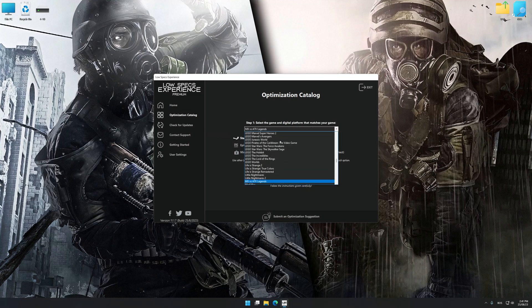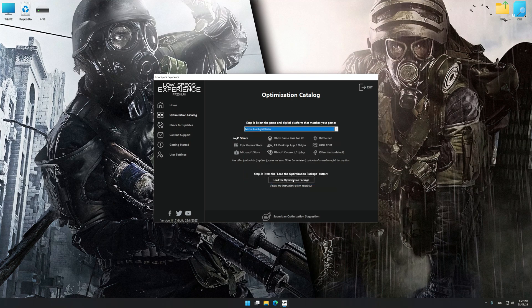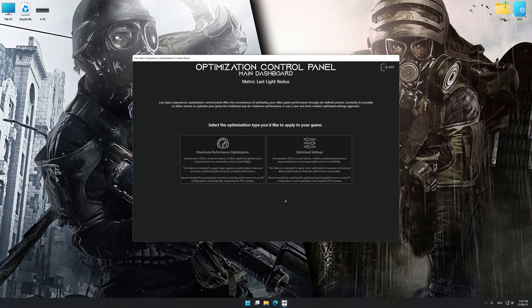Select the applicable digital platform, and then select Metro 2033 Redux or Metro Last Light Redux from the drop-down menu. Once done, press Load the optimization package. Low Specs Experience will automatically detect a supported game version on your system. Now press OK and the optimization control panel will load.